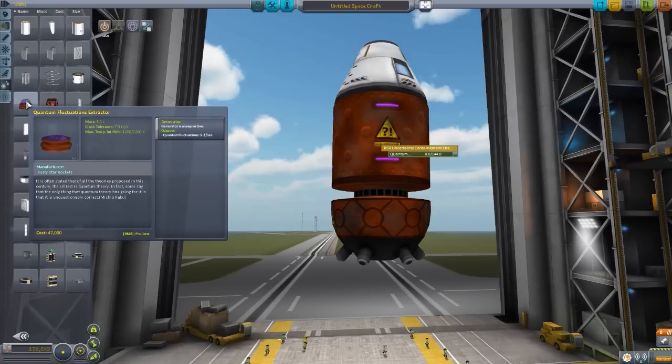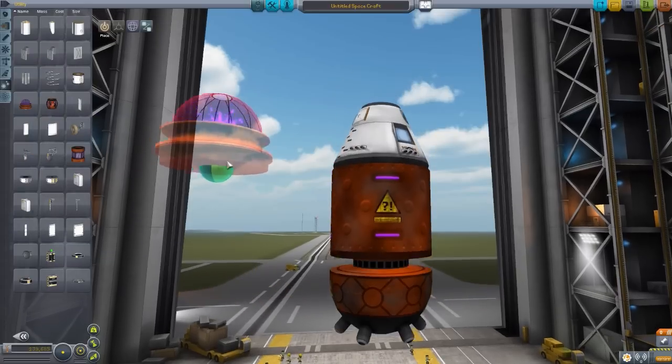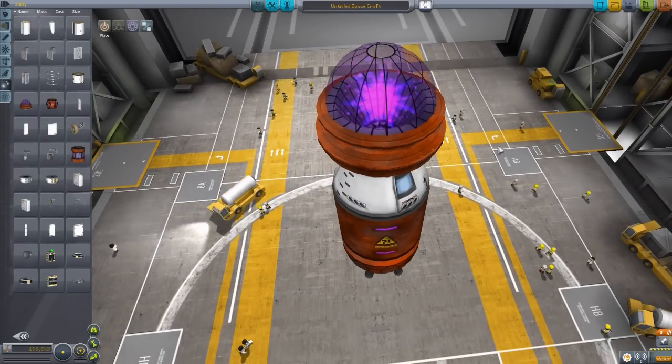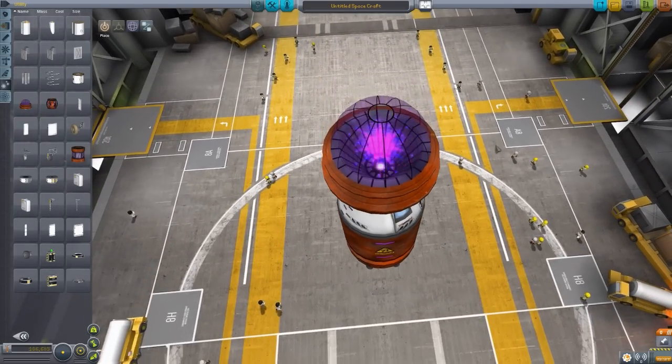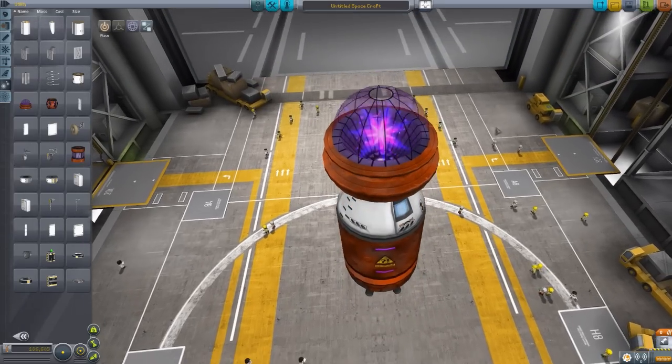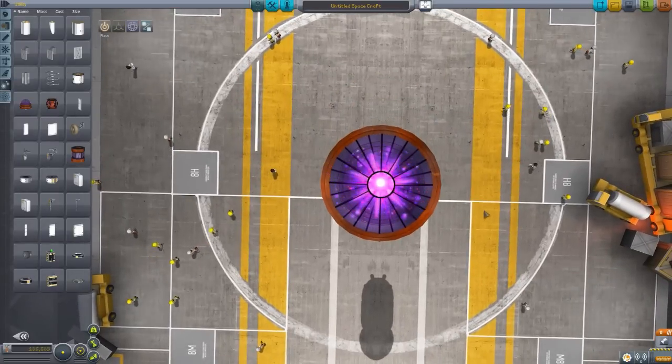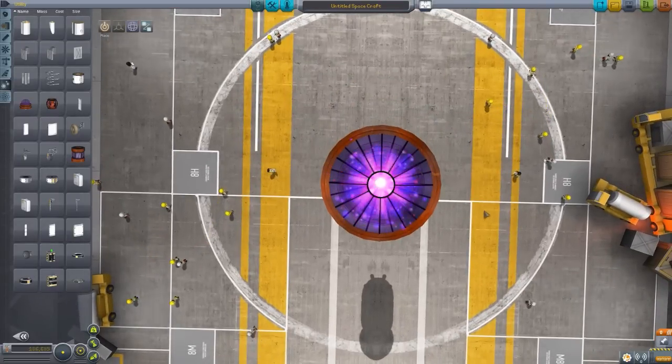This is the quantum fluctuation extractor, which will create quantum fluctuations at a rate of 5.2 per second. Definitely not a serious mod to use for your serious games, but it's just fun and entertaining for screwing around. I kind of like the flashy particle effect — it's somewhat mesmerizing.